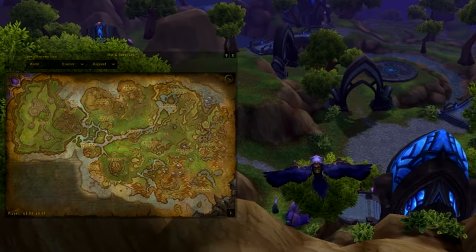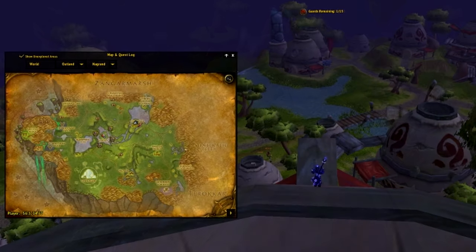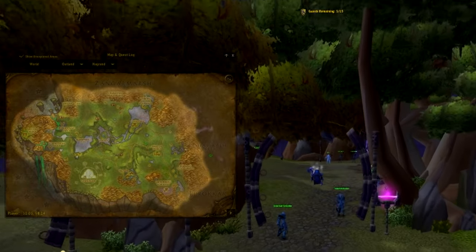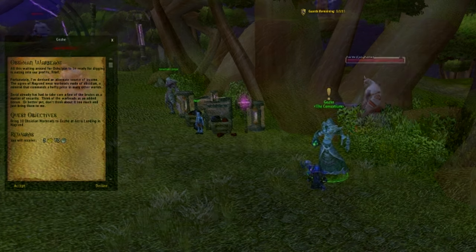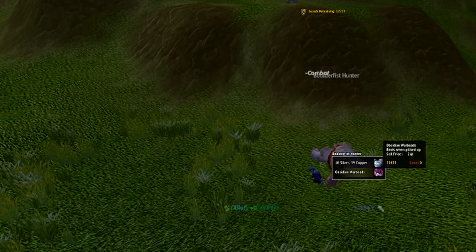In Nagrand — the old one — there are 3 factions: Alliance Kurenai, Horde Mag'har, and the Consortium. Each of them will award you with reputation for 10 Obsidian Warbeads that drop from the Ogres around Nagrand. You will gain additional reputation for every Ogre killed towards Kurenai or Mag'har, and there are also several quests you can do for each faction.